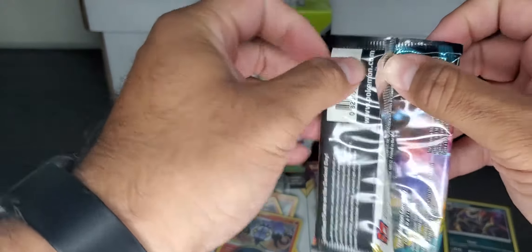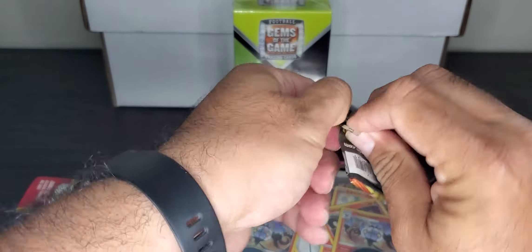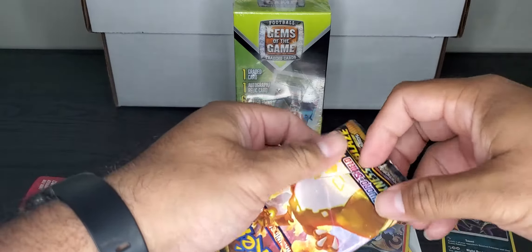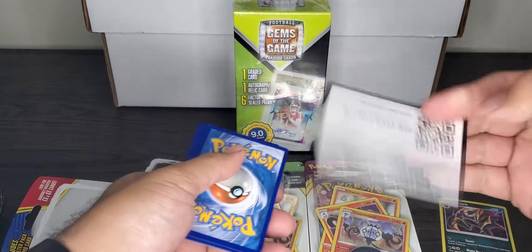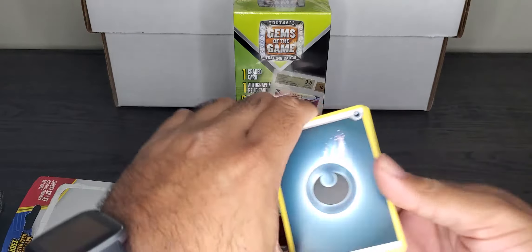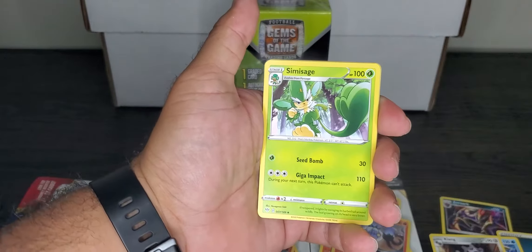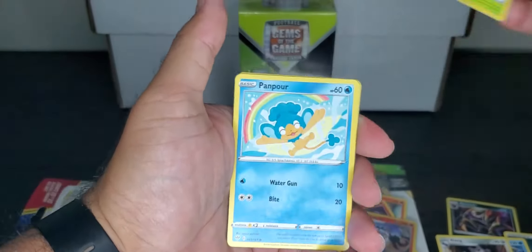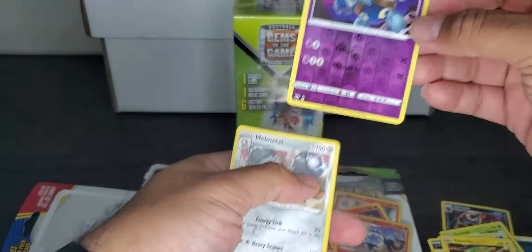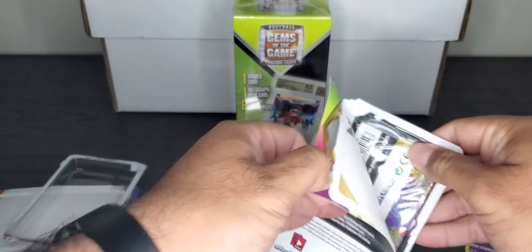This one doesn't look like it's been resealed — let's crack it open and see. Oh yeah, it's been resealed, this thing is way too hard to open, it was re-glued. Well there you go. That's the sword and shield Darkness Ablaze — reverse hollow, reverse hollow, reverse hollow. Told you, reverse hollow is all you're gonna get, because if there was anything good in it, I'm pretty sure they took it out.